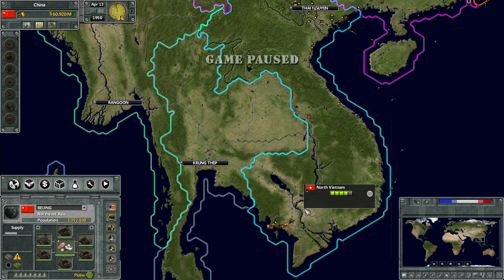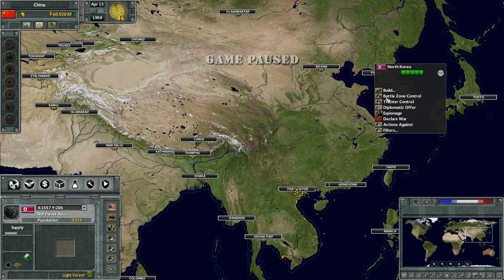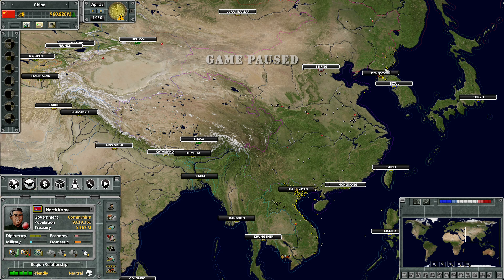Welcome back everybody, episode 3-ish of our Supreme Ruler China 1950s. So right now I've set the AI in the last episode at the end to basically full initiative, meaning it's going to do everything on its own as per arrangements. A lot of my arrangements are for mutual defense with North Vietnam, and I think North Korea — Line of Sight, Free Trade, and Embassy. I'm also going to give them mutual defense as well, just so that when they go to war with Seoul we can start sending troops down there.